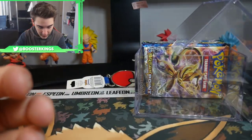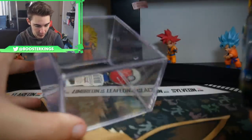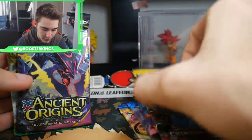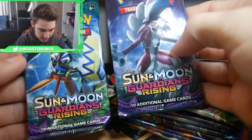Anyway, let's get into the opening segment. I'm not sure how many packs we have in here — I really just didn't count them. We have a Breakpoint, an X and Y, an Evolutions, a Crimson Invasion, a Sun Moon Base, and another Sun Moon Base — I put two because I don't open them very often. We have an Ancient Origins, a Roaring Skies, a Fates Collide, and two Guardians Risings, only because I don't open that set often either.